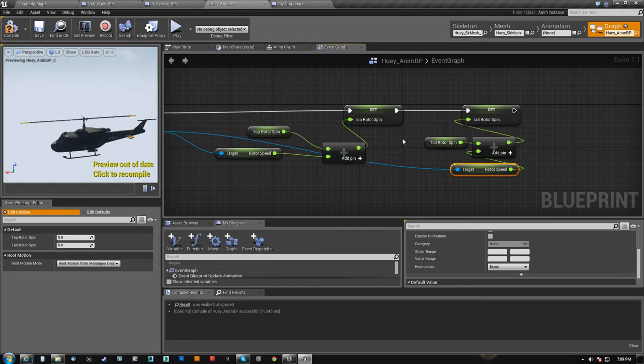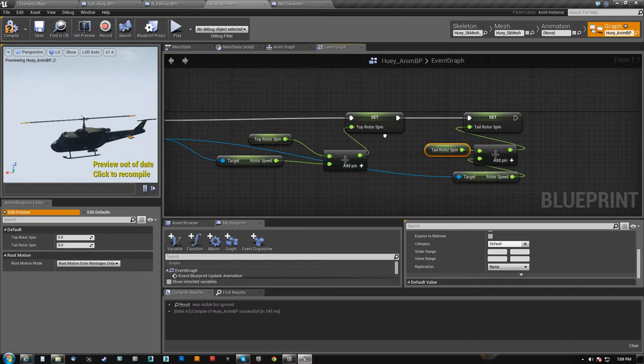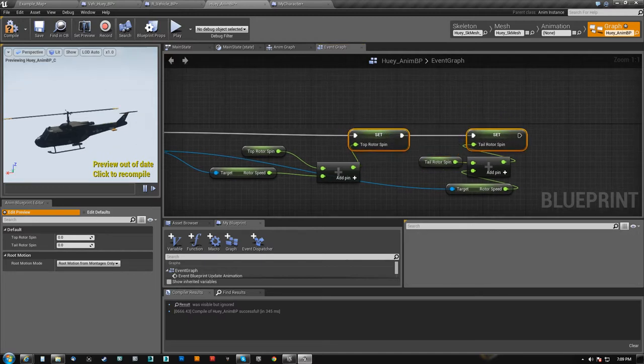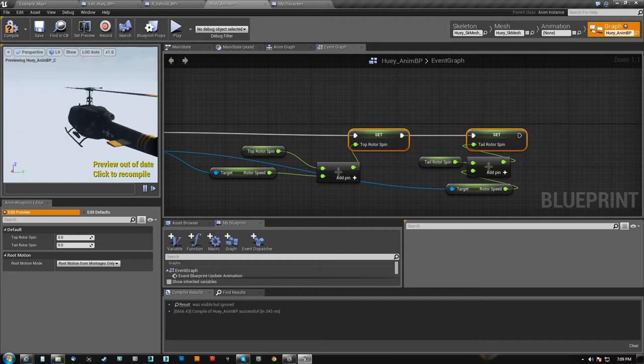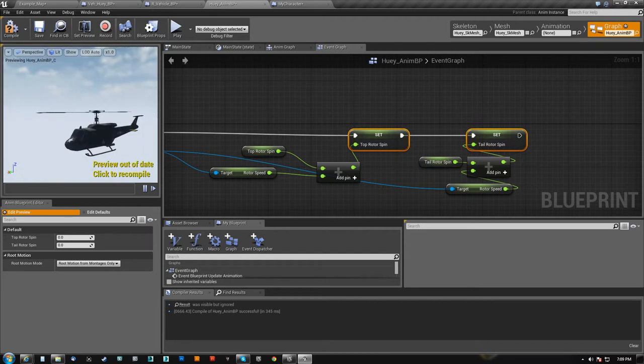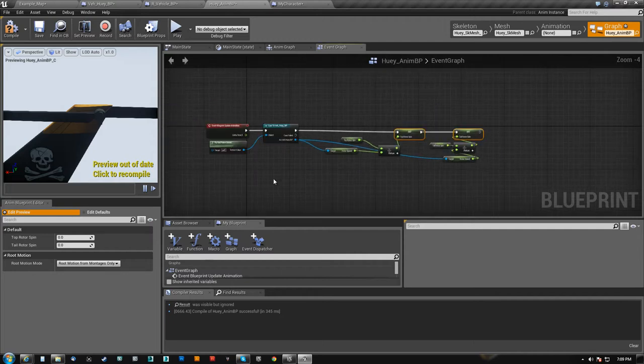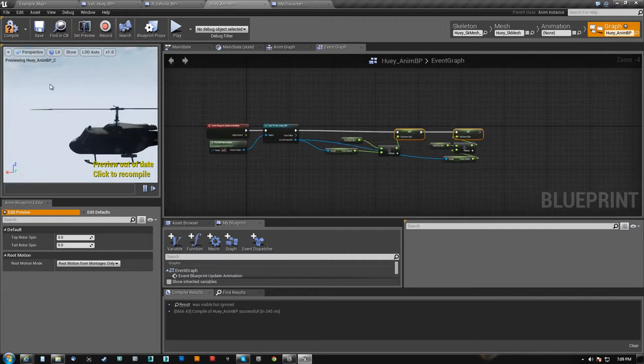The only reason I'm keeping separate top rotor and tail rotor variables is just in case at some point I want to say, hey, the tail rotor's been destroyed. So when I send the helicopter into an uncontrollable spin, I want to turn off the animation for the tail rotor. That's something I could interject in here at any moment.